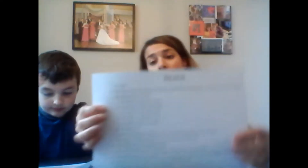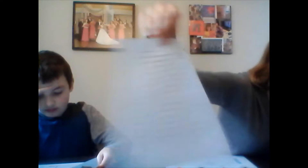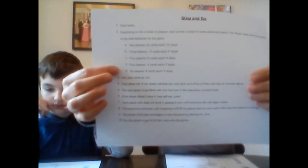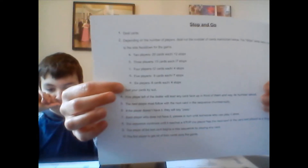For this game you're just going to use a regular set of cards like we did for our past couple card games. To play the game it all depends on how many players you have — the directions link is in our comment section. If you have two players, each player gets 20 cards with 12 extra cards set to the side face down. If you have three players, each player gets 15 cards with seven stops. If you have four players, you each have 12 cards with four stops. If you have five players, you have nine cards with seven stops, and if you have six players, you have eight cards with four stops.